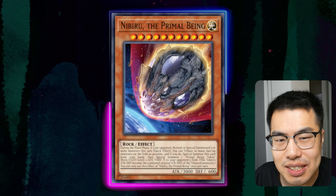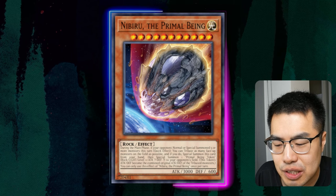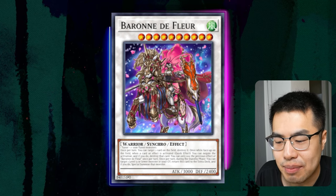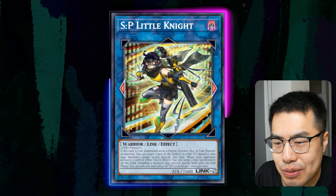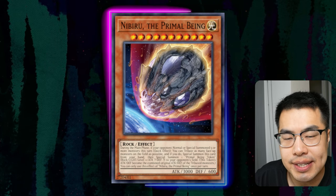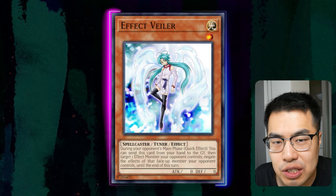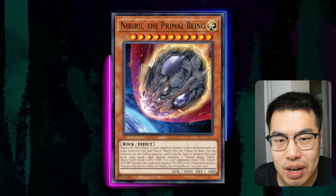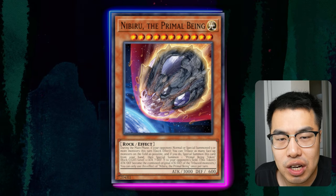Next is Nibiru the Primal Being. This card is not that great against the Runic deck because they typically use their five summons to end on something like a Baron de Fleur, so you actually have difficulty interacting with it. They might also make something like an SP Little Knight, so they can just banish their resources and don't really get hurt by Nib. I don't really recommend siding Nibiru against this deck. If it's in your main deck, you can sometimes still get value by pairing it with another Hand Trap — like if you have an Effect Veiler with a Nib, you can Nib them and use Veiler in response to the Baron to get some value. But on its own, I just don't think it's effective against this deck at all.